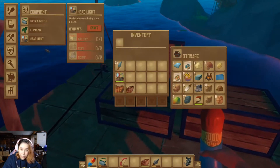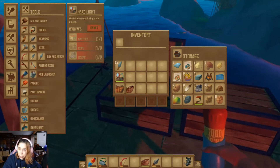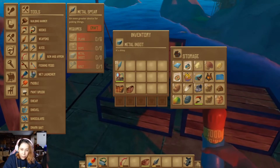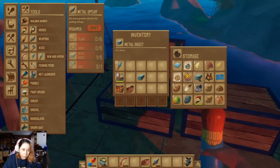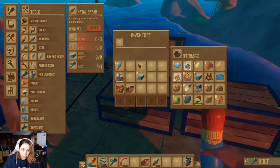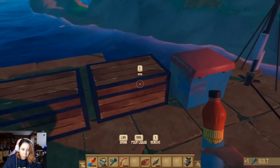So let's see what else we need here. I want to have another spear in case mine breaks. One, two, three. And make a bolt. And then ropes and planks.